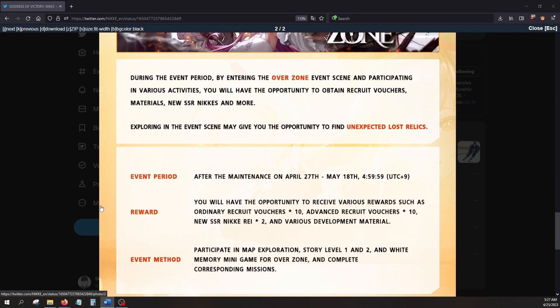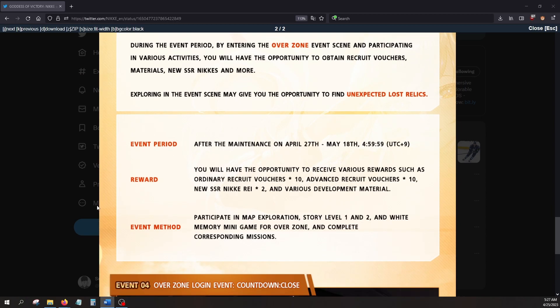As for Overzone, there are opportunities to receive various rewards. They list ordinary recruit vouchers times 10, advanced recruit vouchers times 10, two copies of RE, and upgrade materials. All you got to do is participate in the event and play the mini game. If you are just starting the game, don't worry — these events are not really hard since they got nerfed after the first event.